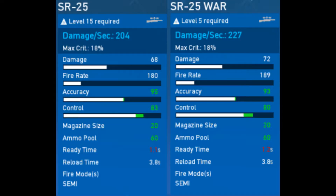For the stat comparison, what you see here is the SR-25 original and SR-25 WAR both with bipods and extended mags, no barrel attachments. They're going for a higher DPS with slightly lowered accuracy and control — you get four extra damage, nine extra fire rate, slightly worse accuracy, slightly worse control. So it's up to you what you want to do from there.